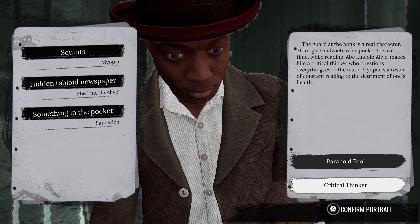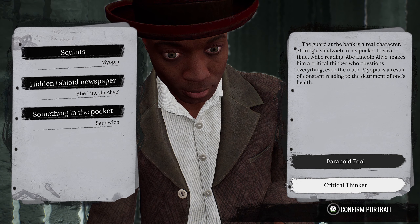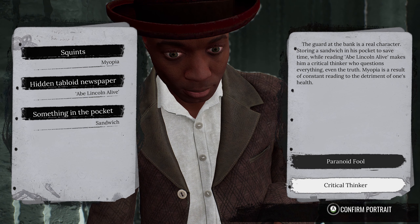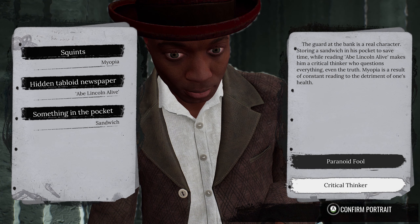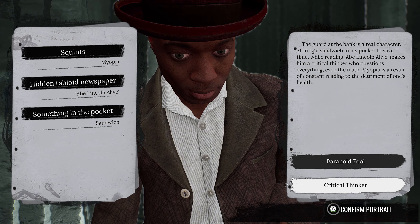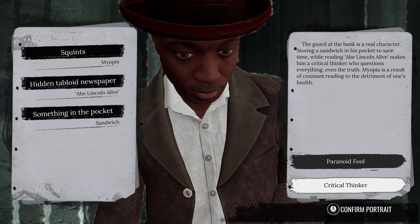Then we got the critical thinker. The guard at the bank is a real character. Reading 'Abe Lincoln Alive' makes him a critical thinker who questions everything, even the truth. Myopia is a result of constant reading to the detriment of one's health. Let's try this.